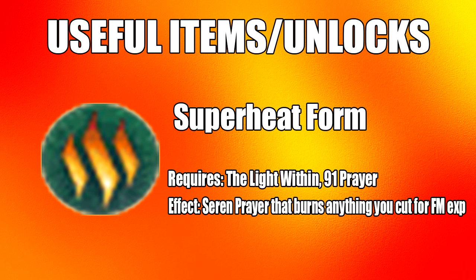First I'll talk about the superheat form. This is basically a Seren prayer and it requires the Light Within quest complete. You also need 91 prayer to activate it. What superheat form does is when you activate it, it'll burn anything you cut instantly and give you fire making XP as if it was normally burnt.